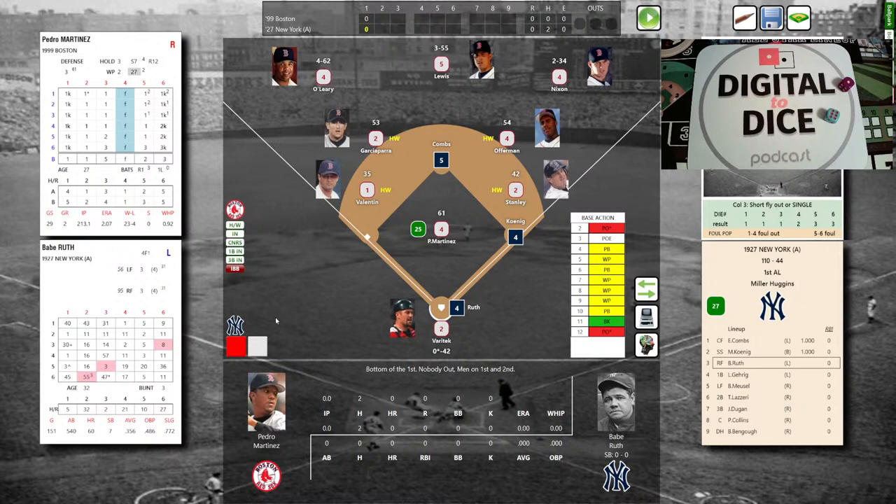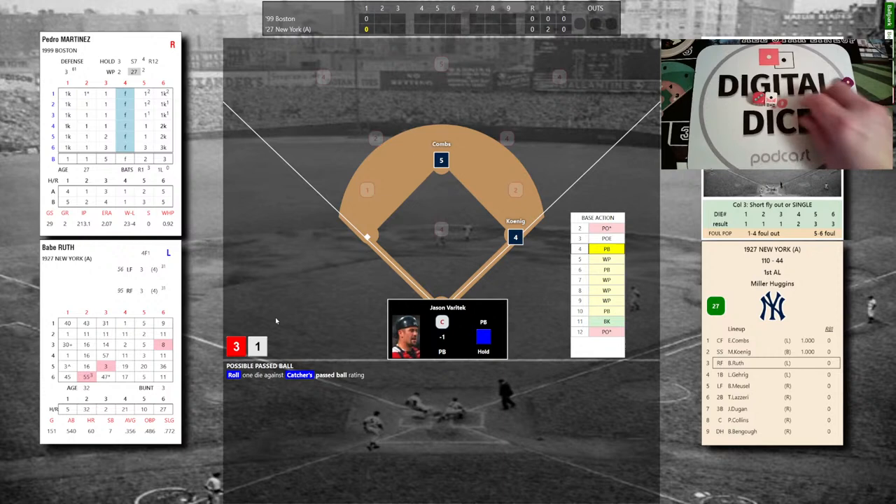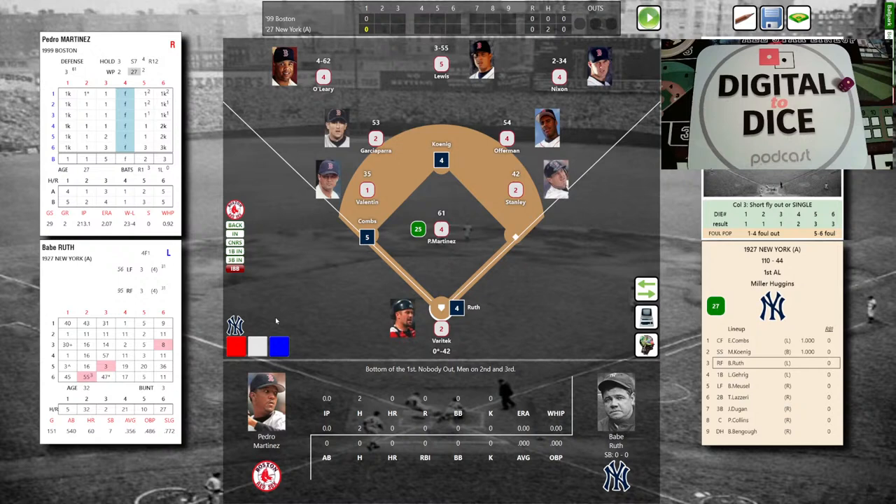Base running action before Ruth comes to the plate — that's a 3-1, pass ball rating. Varitek is a 4 and it gets by him, so Varitek could not handle the pitch. Combs goes to third, Koenig to second. Yankees have something brewing. Here comes George Herman Babe Ruth — on deck, Lou Gehrig. Ruth batted .356 with 60 home runs in 1927.